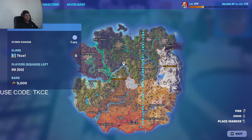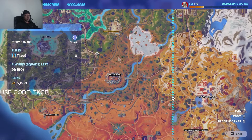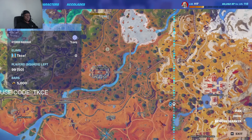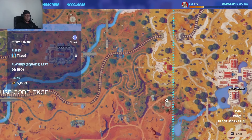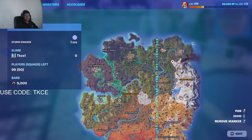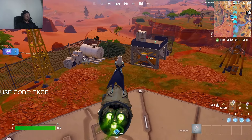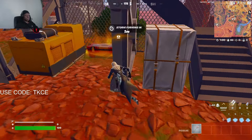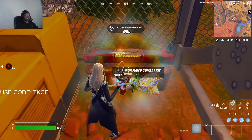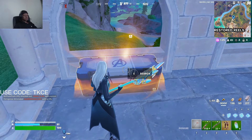I'll show you exactly how to do that. To find the Stark Industry chest, it's here — any hexagon-looking area. So here's one, here's another one. Anything that looks like a hexagon, that's where you can find it. It's 100% spawn rate, so just come to the hexagon-looking places. As you can see, I've done one — there's the Avengers chest.